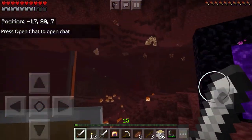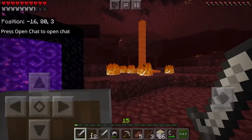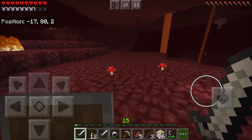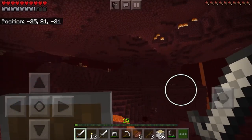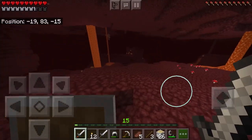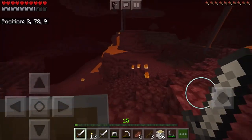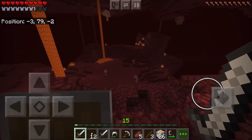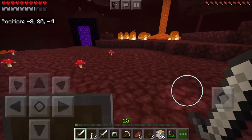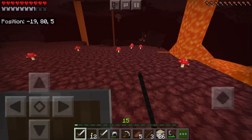Oh yeah, I forgot we need masks — helmets. The nether looks more open so we can make a piglin farm. This is my first look at the 1.16 nether without it being updated to this version. I've heard from a lot of people that finding nether fortresses is way harder now, so I'm just gonna cut the clip to the fortress once I find it.